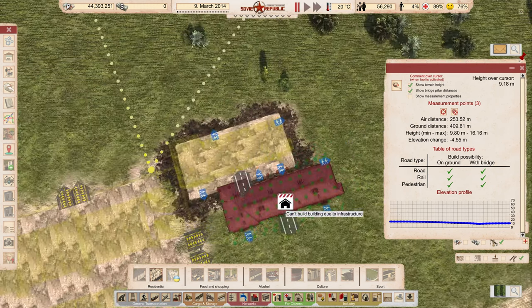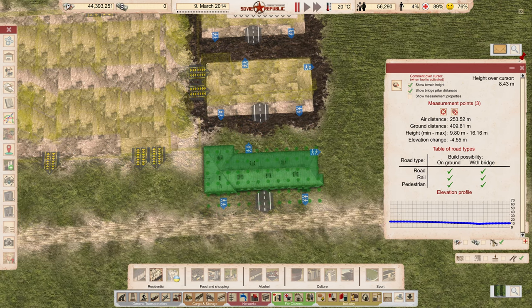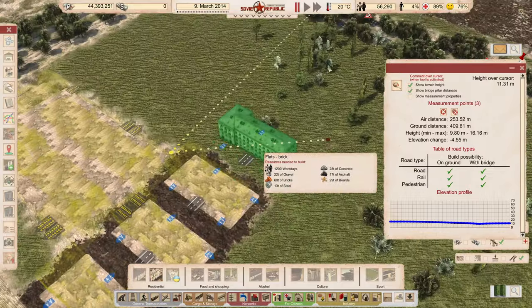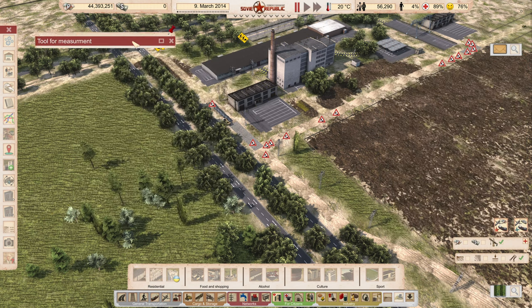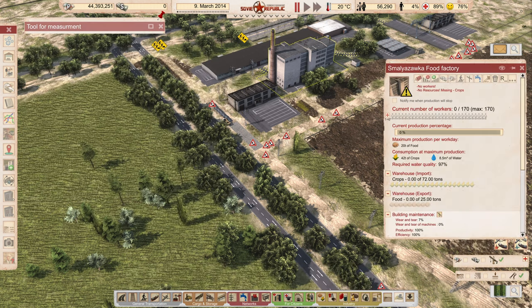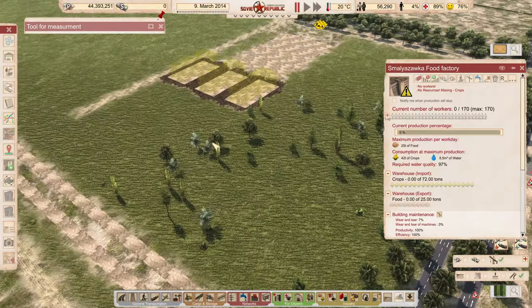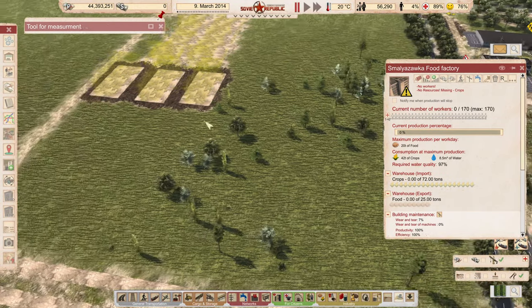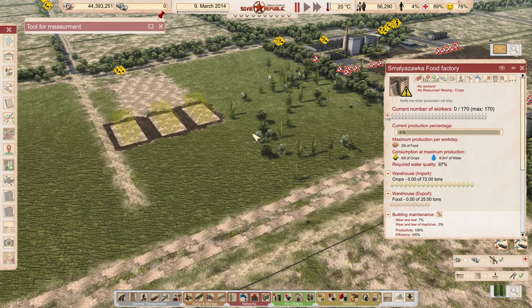We'll pop that right there, then leave a little bit of space so we can get those walking paths through, and one more right here up next to the road. That's 310 people. To staff the food factory, we're going to pin this so the thing can stay open whenever we need it. To fully work the food factory at 100%, we need three shifts of 170 people. To be safe, 600 people should do the trick, providing a little cushion for people working other buildings like the police station, fire department, etc. Let's say we want 1,000 people in this area so we can cover all bases.